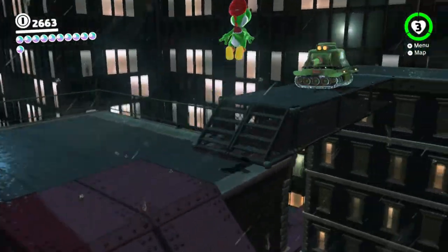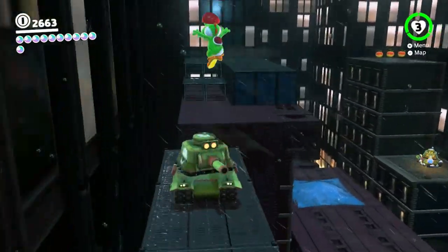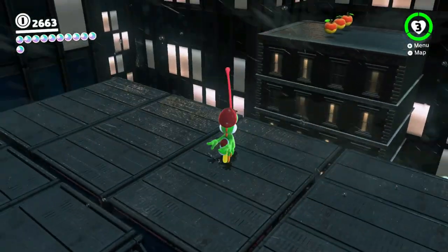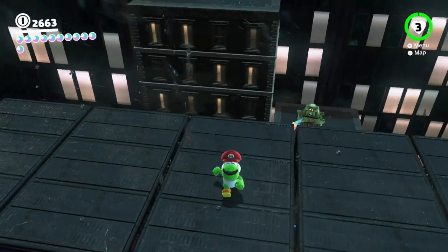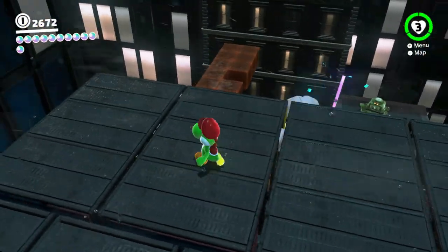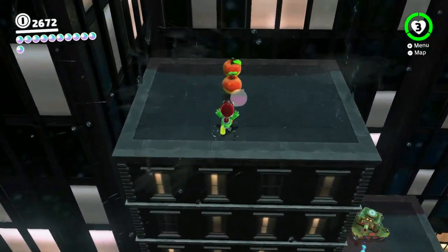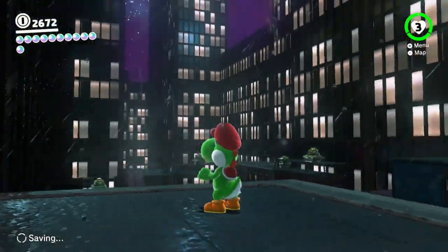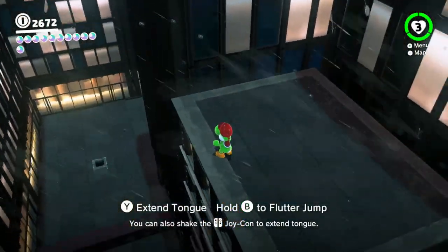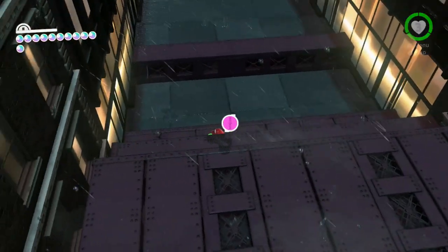I wonder if there's actually invisible coin blocks here this time or if I just have to Yoshi across it. I'm pretty sure I can hit those with Yoshi's tongue if there is anything there. There's three up here. Where's the rest? I'm not leaving here until I am completely full. There's a couple there - might be it, could be it. That is it.